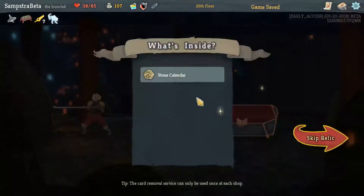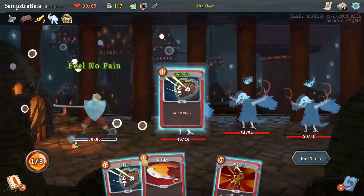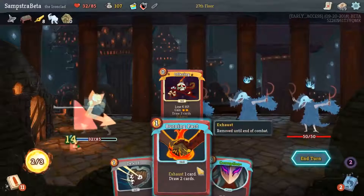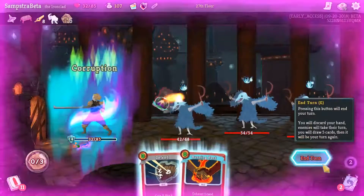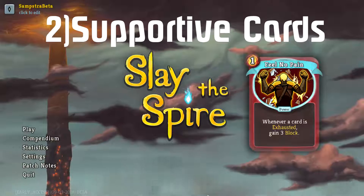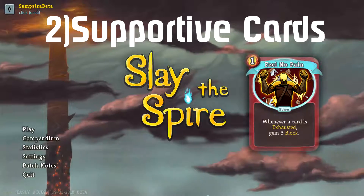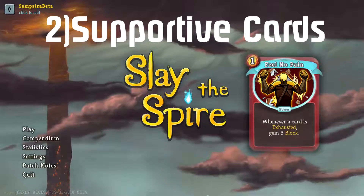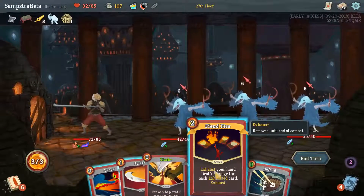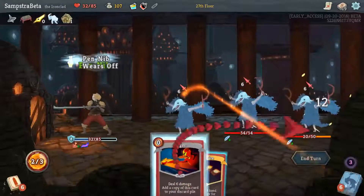Other good cards to pick are powers. Powers disappear after use, so you aren't actually making your deck bigger with them — once you play them they're essentially gone. So if you have 15 cards and five are powers, you effectively only have a deck of 10. Feel No Pain is absolutely the best power for this build because you'll be exhausting a lot, and Feel No Pain gives you block whenever you exhaust. Generally don't be afraid to take powers, but focus on Feel No Pain mostly.